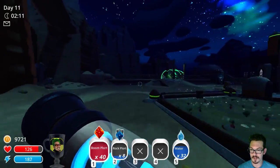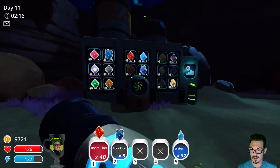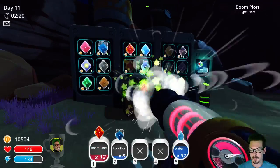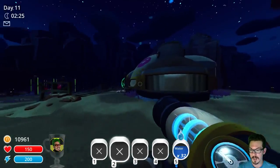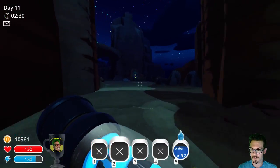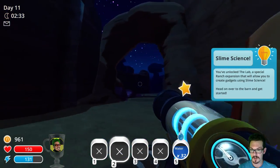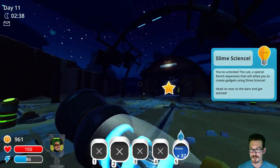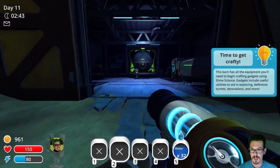I think we might have enough to unlock the laboratory, which would be awesome. Because that'll unlock the ability to craft new things like teleporters and all kinds of weird stuff — I think there's decorative stuff too. Let's get it. Purchase! Nice — slime science. So this is a little quest to let you know what's going on. We get this little hangar bay and five new plots. Time to get crafty.